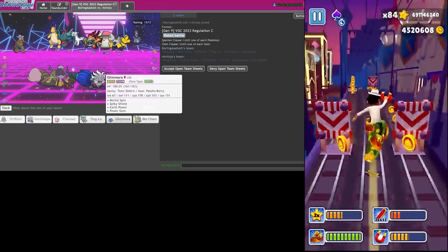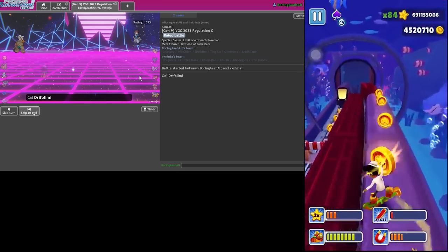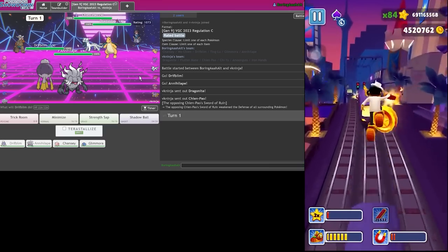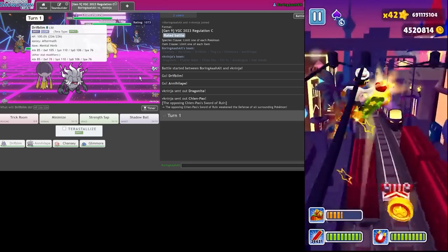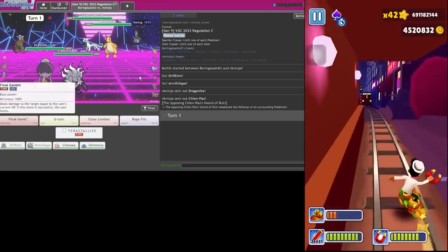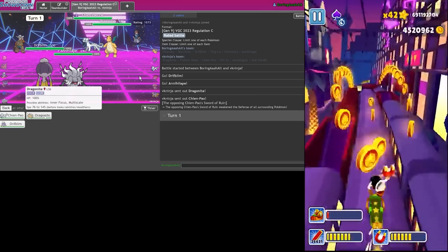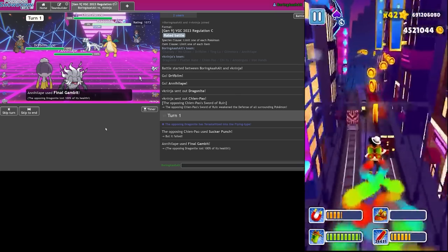Last mon I definitely want Glimmora - no Wo-Chen needed here. Maybe I should have gotten Ting-Lu. They have... I think I eat this sometimes. I have to try to Trick it - I don't know who to hit. I think I always go for Dragonite because they're usually Choice Banded. Please just don't die Driftblim - they Sucker Punched it. It's over.